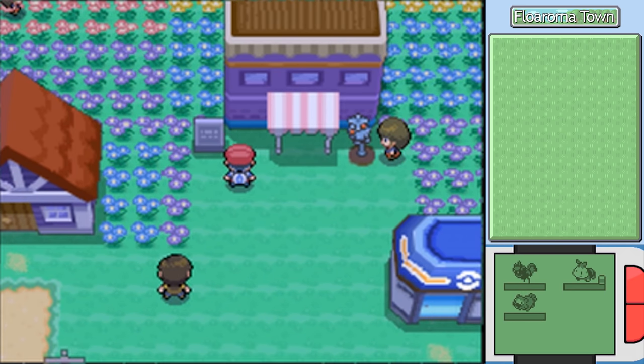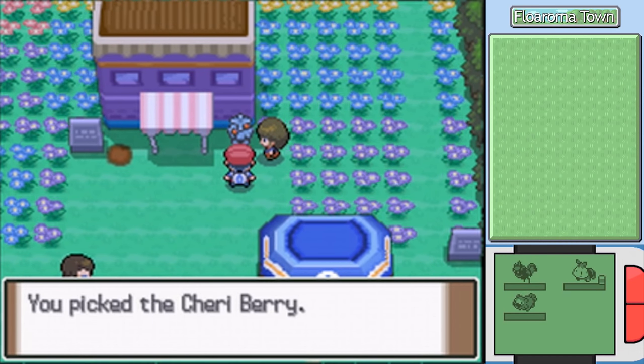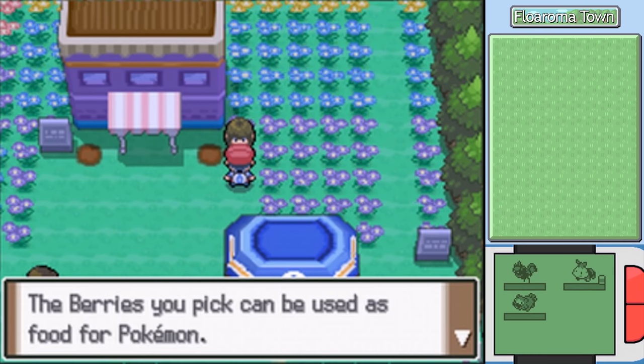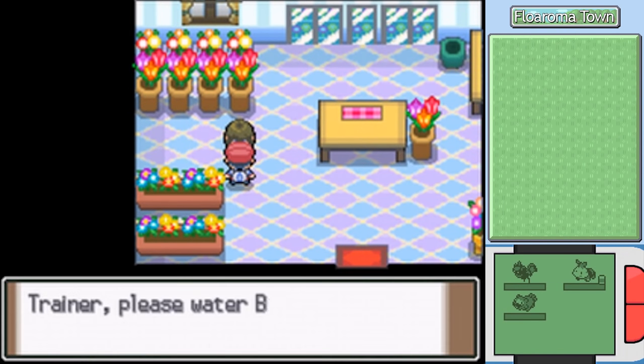We get an Orenberry that restores 10 HP - we've heard about those before. It's a held item that auto-restores HP whenever you get low. A Cherryberry cures paralysis, also a held item. Berries you pick can be used as food for Pokemon, and you can also trade them in at the Florists. They were saying we can get accessories to dress up our Pokemon, and we were doing that last time.